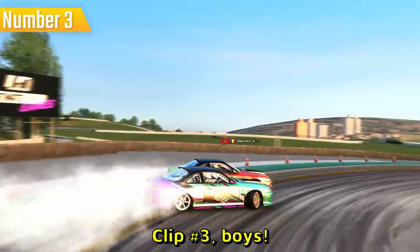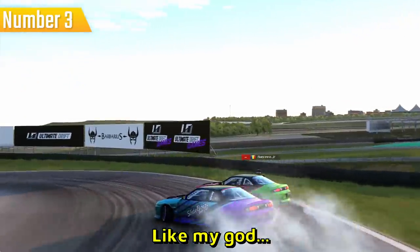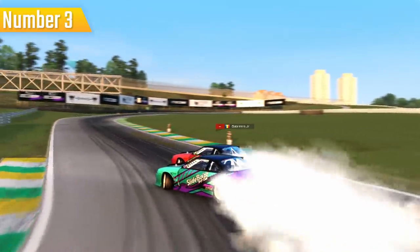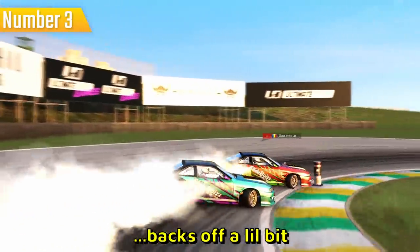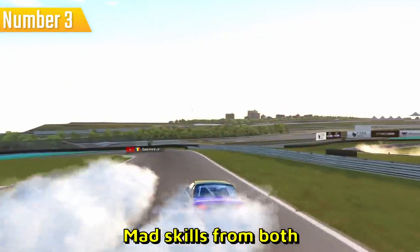Clip number three — here we go, another tandem. Look at the colors, my god this looks so beautiful. Modded asset of course, that just looks so so good. Look how close he is — before corners, before transitions, the guy who is chasing backs off a little bit to give room for the leader for transitions. Mad skills from both.